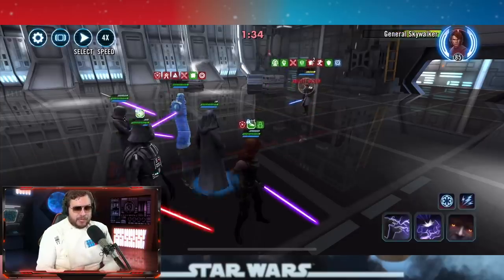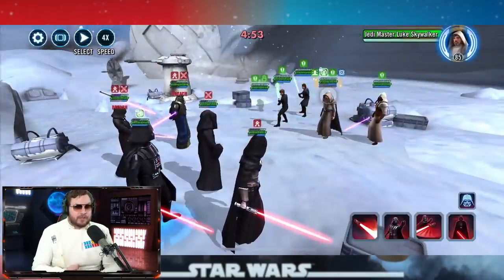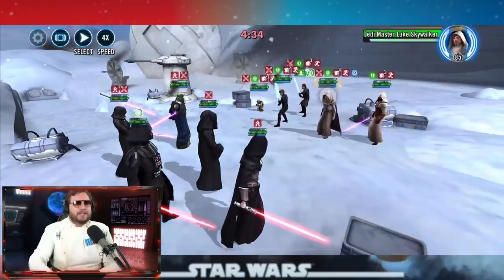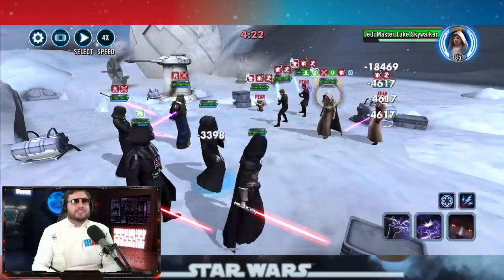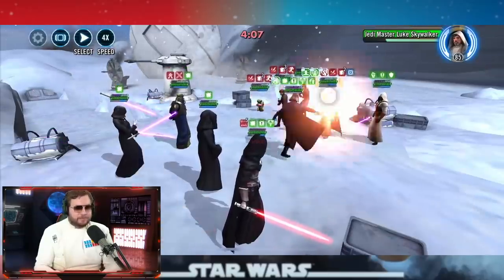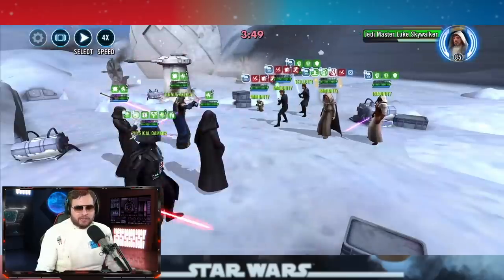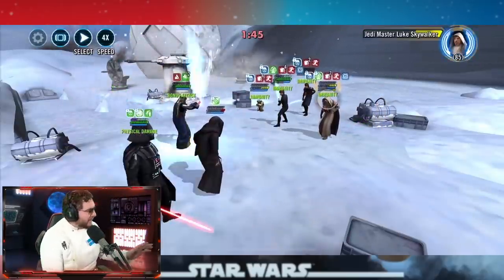If you don't have Darth Revan, or you want to use Darth Revan somewhere else, Mara Jade can replace Darth Revan against JML — although you have to wait a bit because she gets ability blocked at the start and is kind of useless for about two turns. But once that ability block drops off and she starts getting debuffs going, you're constantly slowing down the enemy team, stun-locking them, and dispelling their buffs.